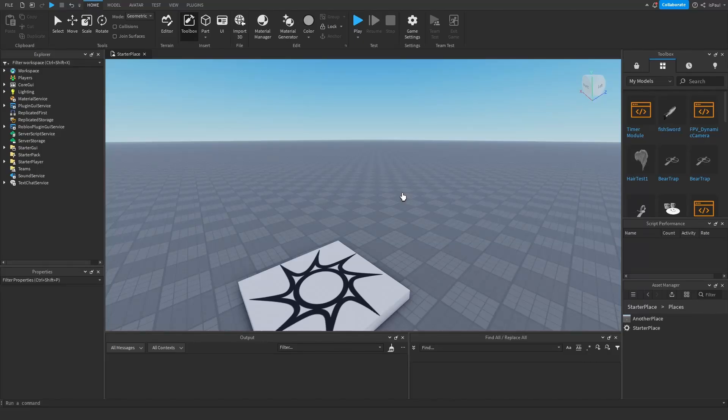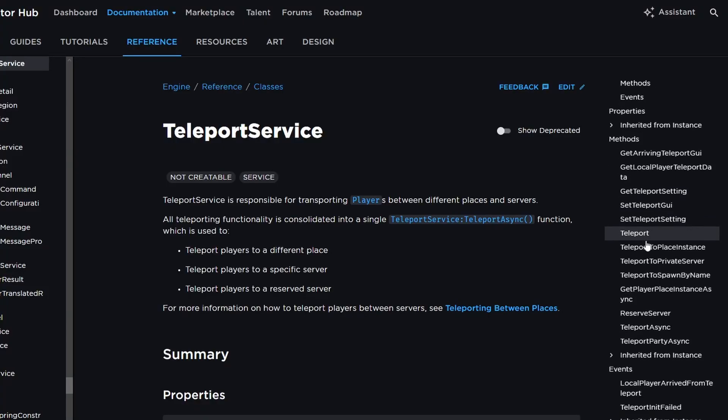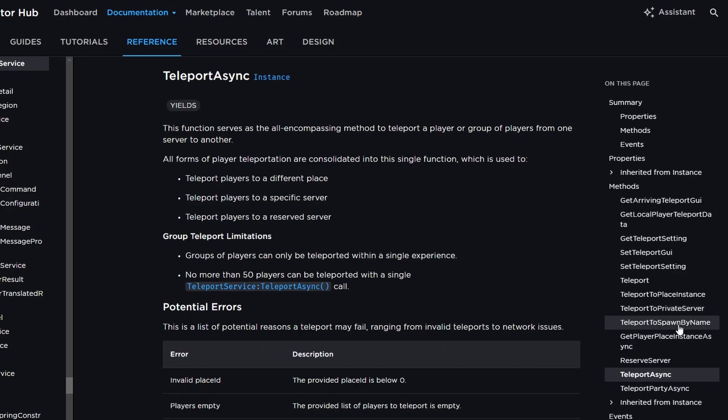Welcome. I'm Paul and I'm going to explain how to use TeleportService to teleport players, send data, and reserve private servers. If you don't want to read the whole documentation and all of these different teleport methods, don't worry — all of them basically got clumped into TeleportAsync, which should be used instead.